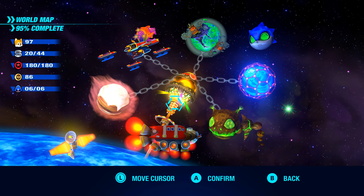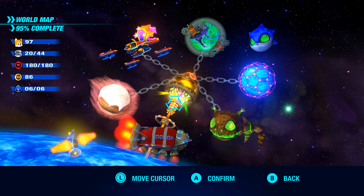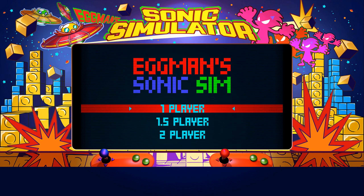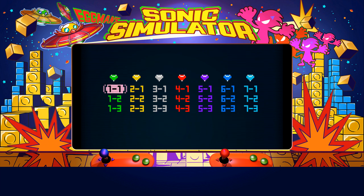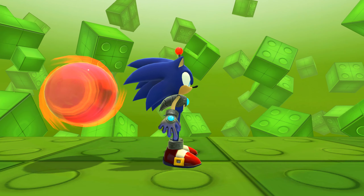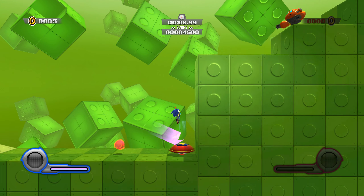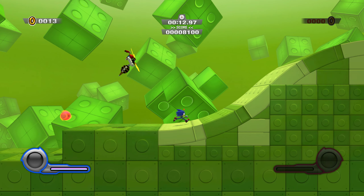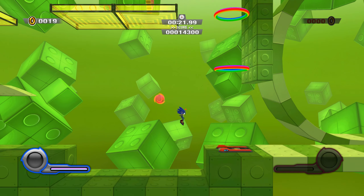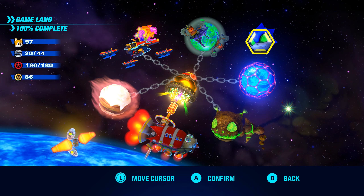That's Sonic Colors Ultimate: Project Re-Rainbow — an amazing mod, probably the best mod to come out this year for any Sonic game. Random thought — let me check Game Land real quick. There's not much you can do to Game Land. It looks mostly unchanged, maybe the green is a bit more green. I can't really tell if the lighting is any different — I barely touched Game Land in this playthrough.